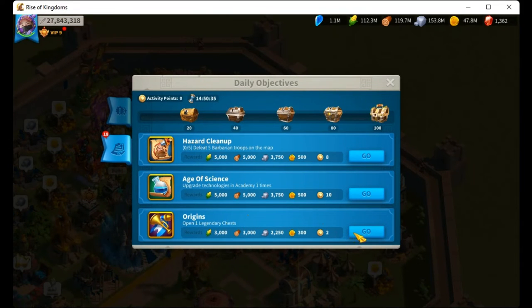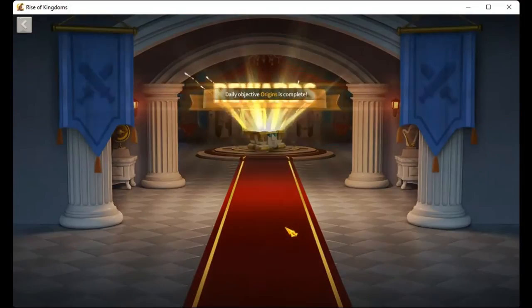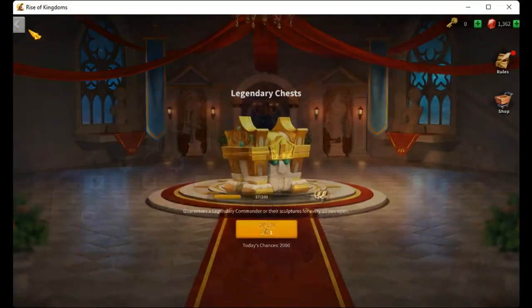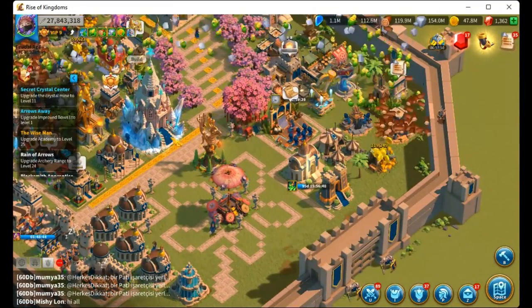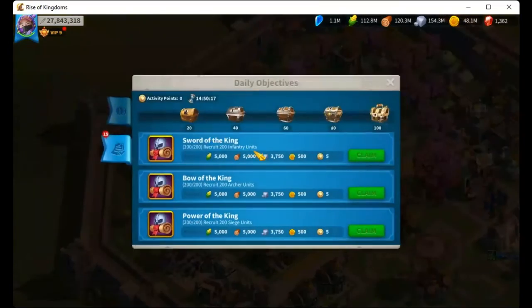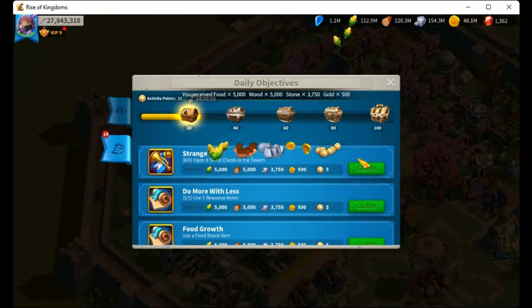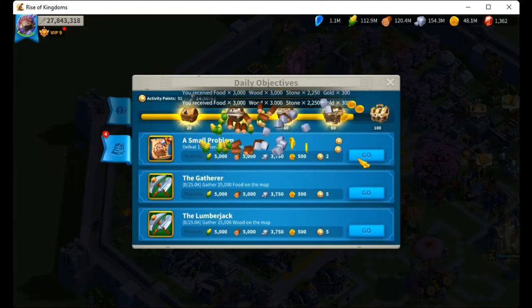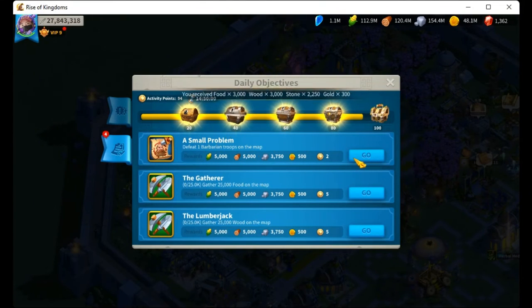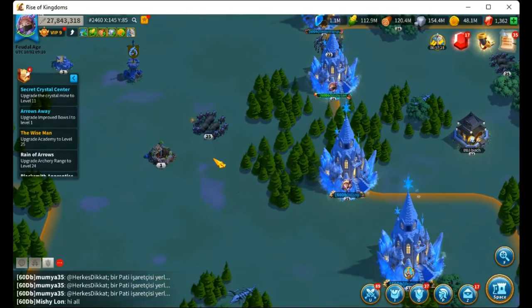Origins — open one legendary chest. Let's try to check if all the chests will be open. Still not complete, small problem. Let's do this. Okay, got something.